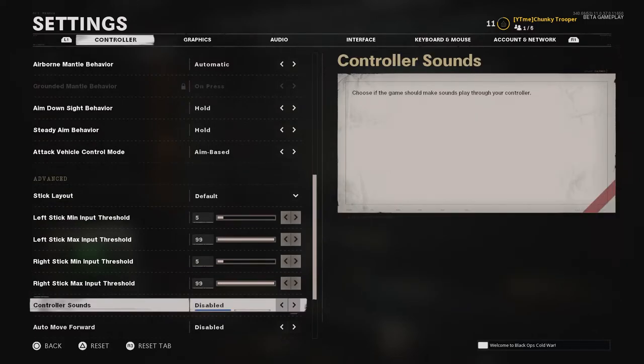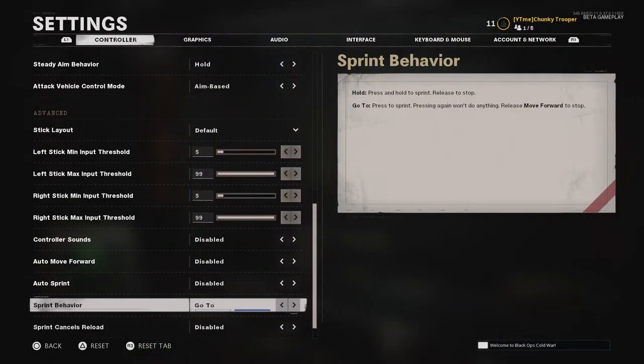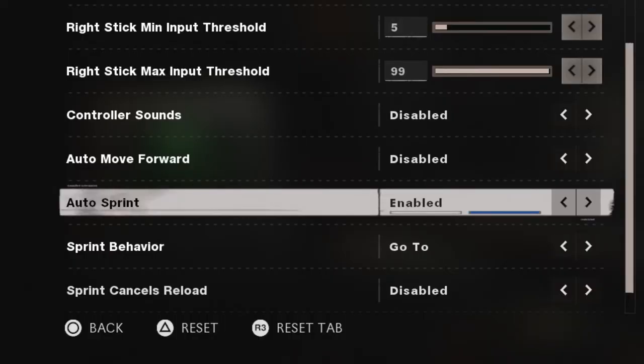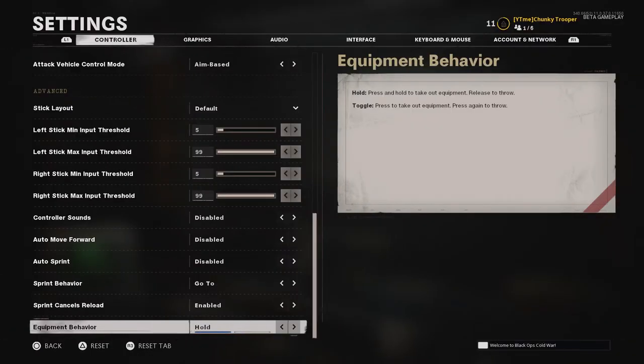Keep controller sounds disabled - you want everything coming through your headphones so you can hear footsteps and where enemies are coming from. The sound is a lot more improved in this beta, so we'll get into sound settings in a minute. For auto sprint, I've got it disabled because I'm not a fan, but you can enable it so you don't wear down your analog stick. Cancel reload - if you sprint it'll cancel your reload - it's a tricky one, really down to your preference.